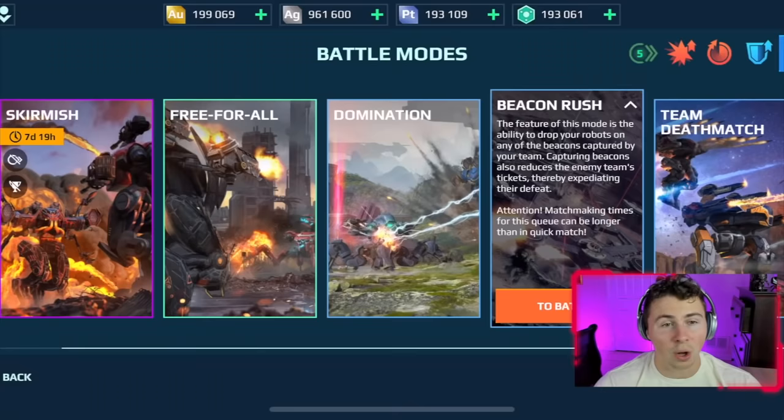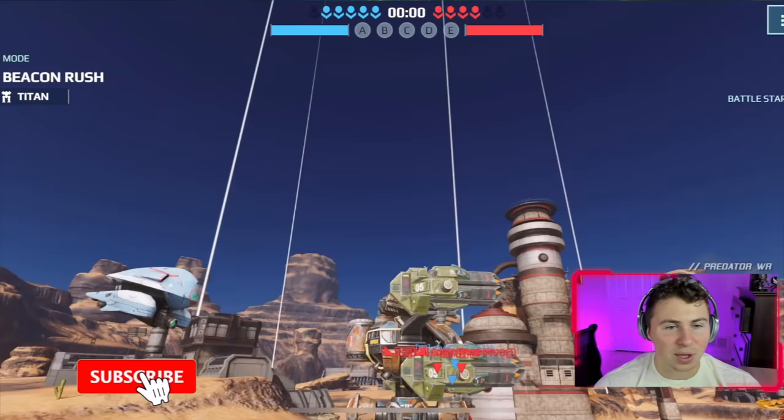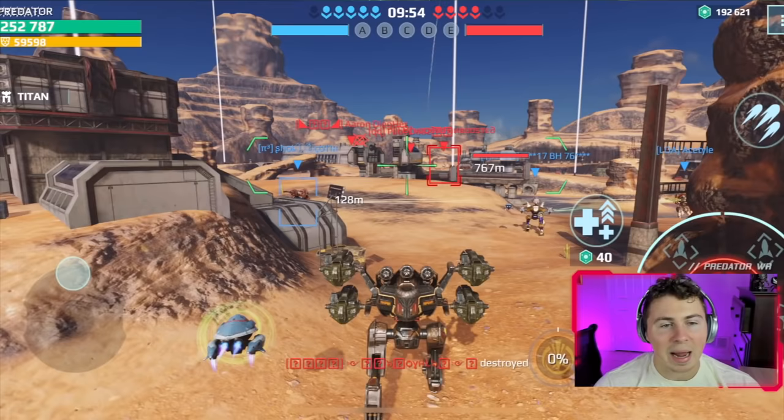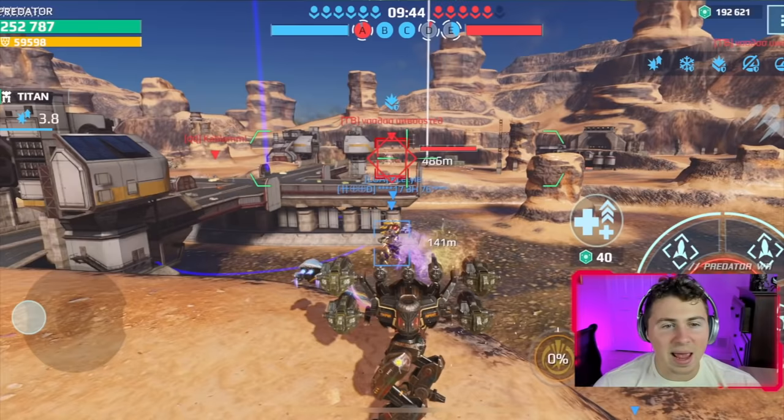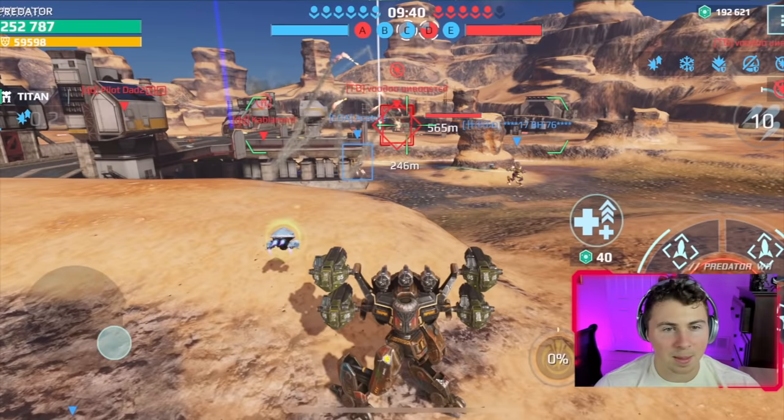Okay, here we go — Beacon Rush. We've landed in Canyon and I say we go right away with our Typhon with Mark 3 Hydra. If my teammates look at me they're going to think I'm an absolute doorknob for running this build. Remember, they're lock-on weapons with a 600-meter range.